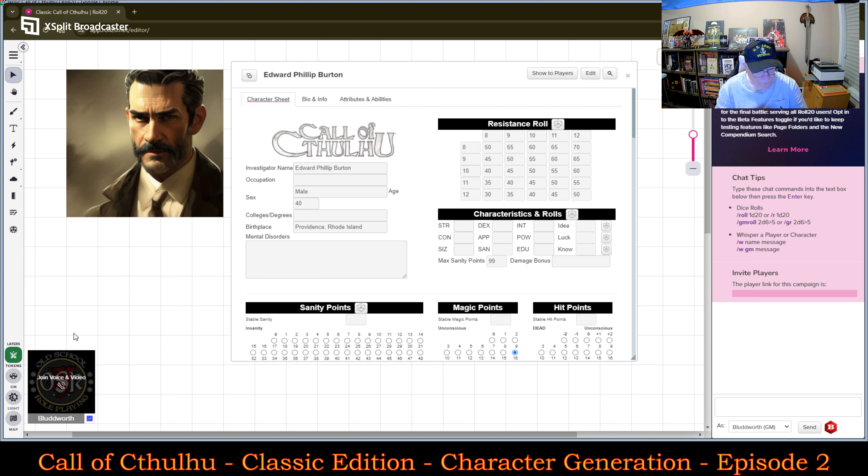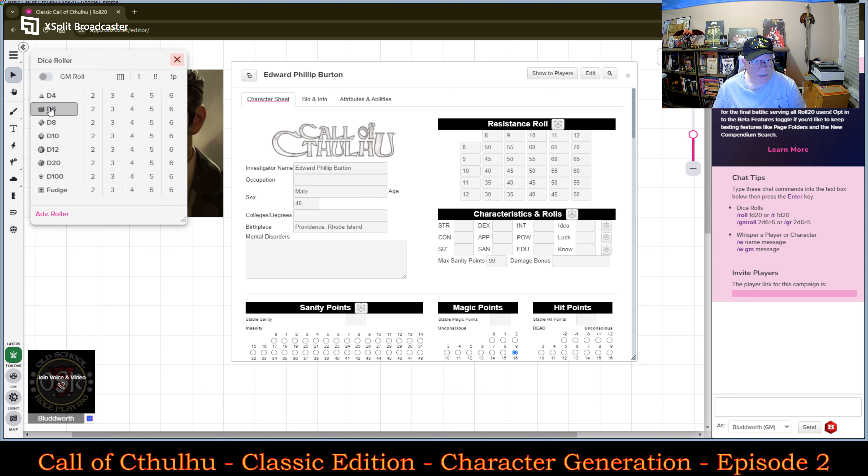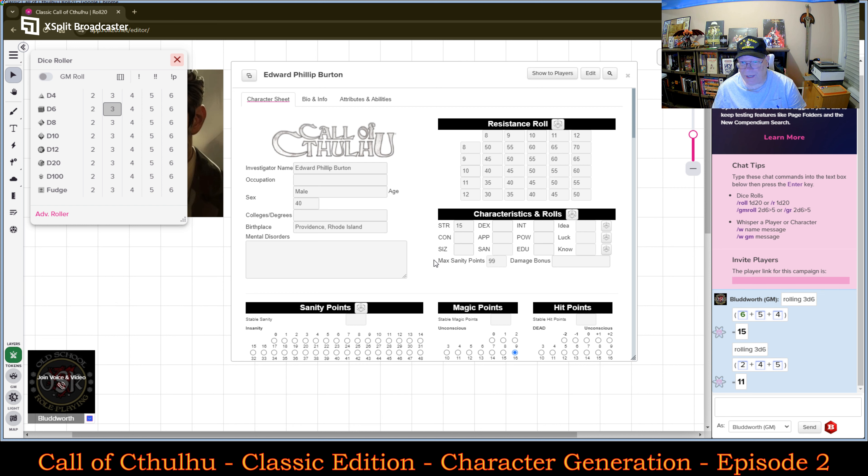In Chapter Two, Creating the Investigator, I'm going to go with Strength first. Strength is rolling 3d6. I will go to my dice roller and roll 3d6 — a 15. So he's actually quite strong. Now the next is his Constitution, which I am also going to roll 3d6. And let's see — an 11. So an 11 Constitution.